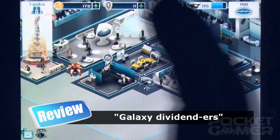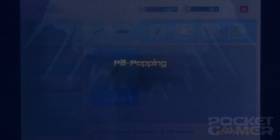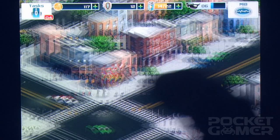You start the game as a rookie agent, and you end up, as you might expect, embroiled in a plot to destroy the Earth. Rather than tackling the threat head-on, though, you'll spend a lot of your time managing the resources of the MIB agency. After all, how can you tackle a time-traveling alien menace without a plant shop installed at HQ?